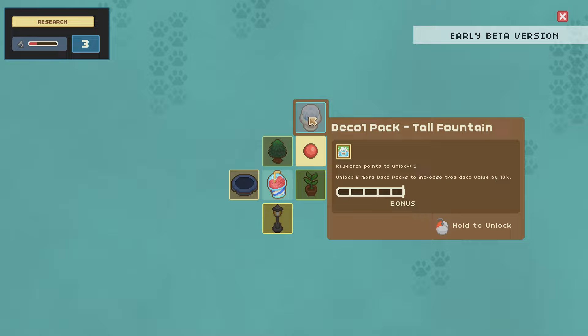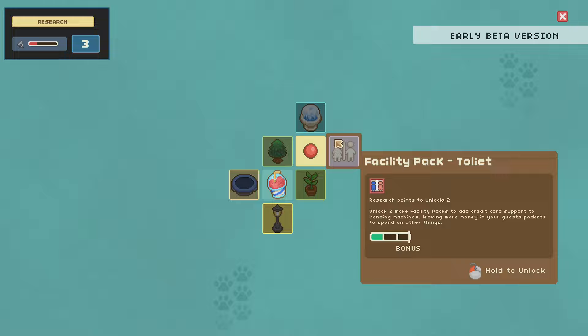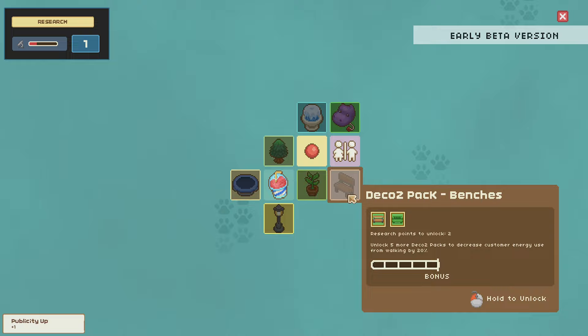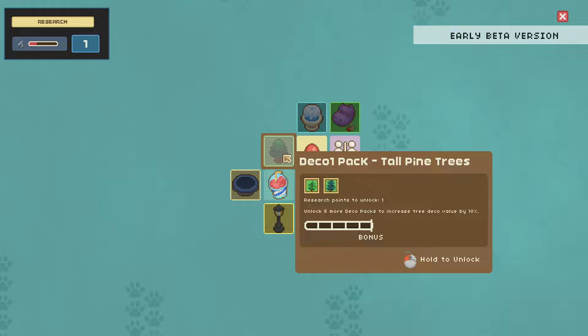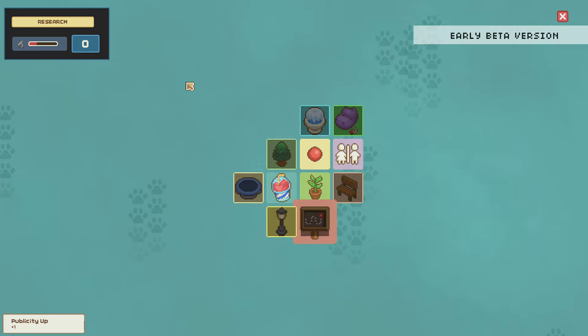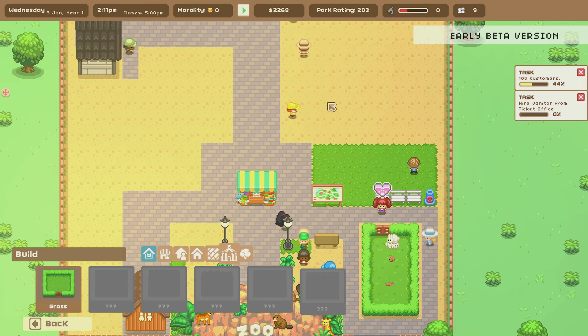So I haven't been wasting my time — we were banking research points. We can spend them on facility packs, tall fountains, decoration packs. Going down to different facilities is pretty cool. There are more benches, a balloon shop, a big fountain — but we can't afford the big fountain yet, it takes five points. I'll spend points on a decoration pack.